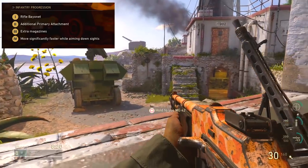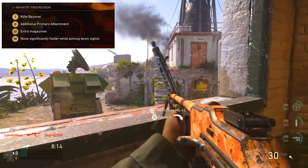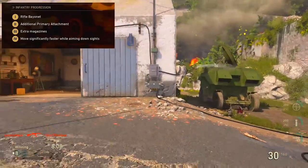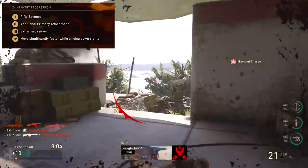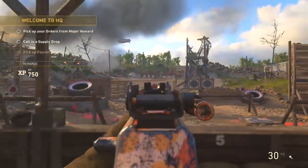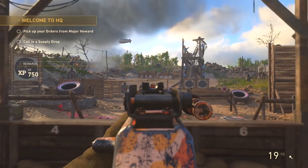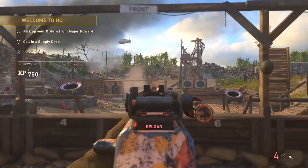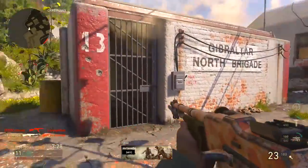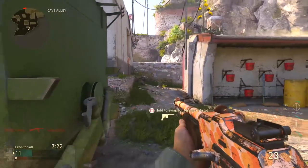Extra magazines are another reason why Infantry Division is a must for the BAR. The BAR only has 20 bullets per magazine and only 60 reserved — that's only 80 bullets total. If you like to go on killstreaks and not die as much, you're going to need extra magazines. At level four of Infantry, you move significantly faster while aiming down sights — essentially Stalker — giving you SMG-like mobility with an assault rifle. That makes gunfights a whole lot easier.